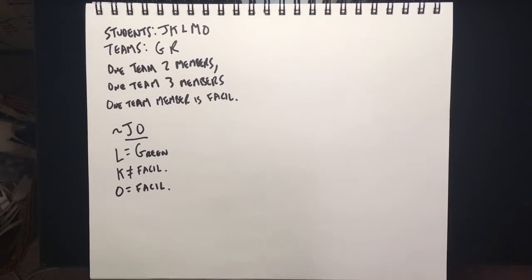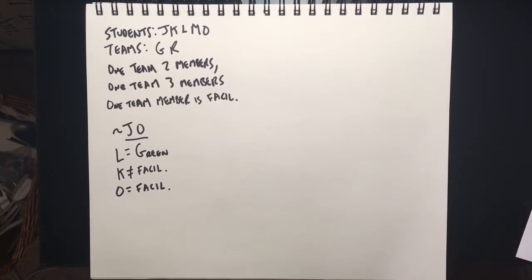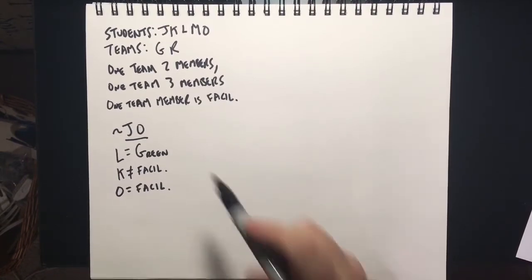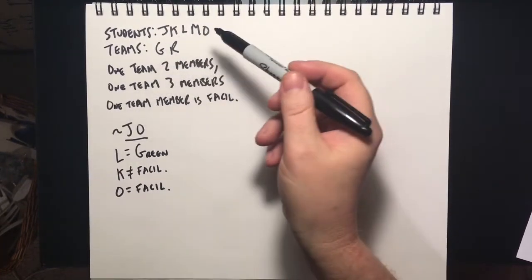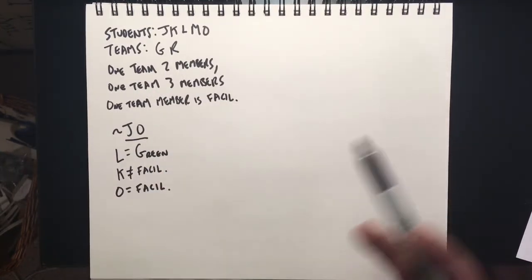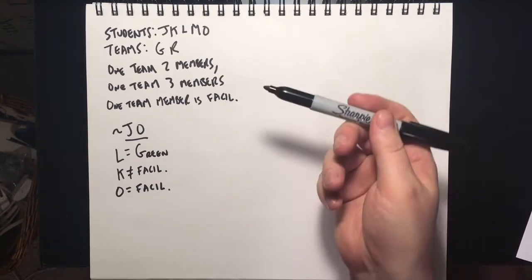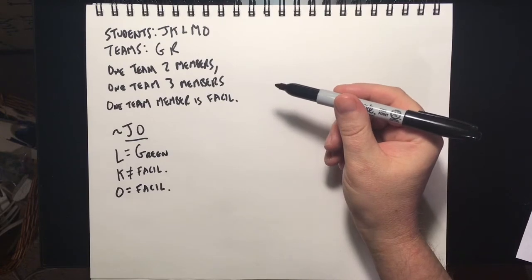We're taking a look at PrepTest 80, game number one. We've got five students: Juana, Kelly, Latifah, May, Olga. They're on two teams, the Green Team and the Red Team. One team has two members, one team has three members. They don't tell you which one has two and which one has three, and that's obviously going to lead to some interesting deductions.